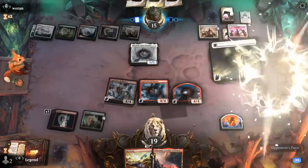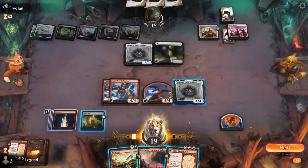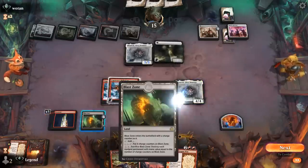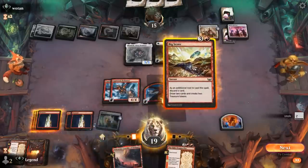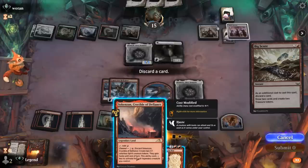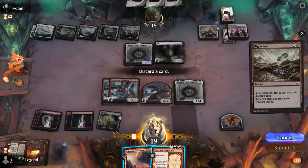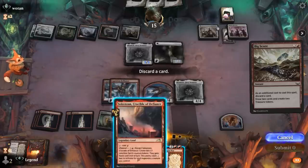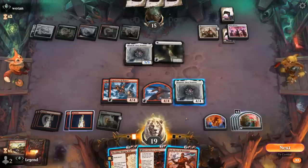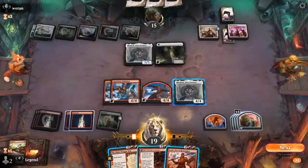Elder Dragon War could make two tokens right away thanks to Mondrak, and we can also double the treasures now which is pretty exciting. Let's start there — although, would we have lethal if we channel Crucible? We've got eight coming through in the air, so not quite. We have a lot of great synergy with Mondrak here — Fable as well. Do I just kill Mondrak? That seems like the safest move. With five mountains in play, attack for twelve.